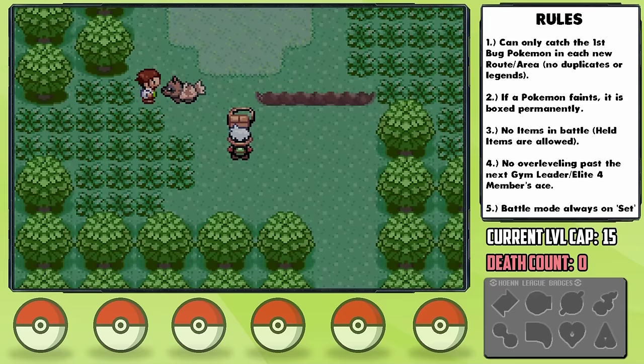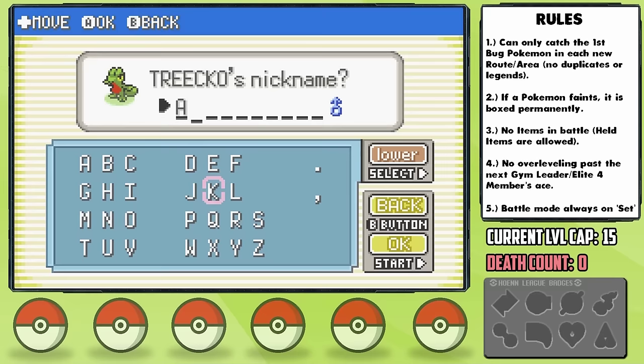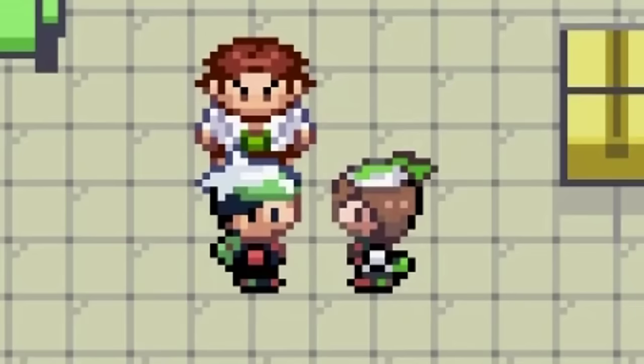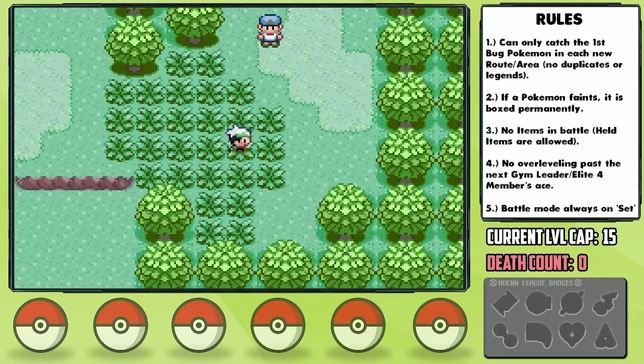Upon saving Professor Birch from the creatures he's supposed to be an expert on, we get to choose our starter Pokemon. I decide to pick Torchic because that will give May definitely the hardest challenge for our future team. I nickname it Ali, and for once I'm actually happy that we don't have Pokeballs yet. Technically the run doesn't start until we get them, so we don't have to take on May with a Wurmple and can instead smash her into the ground with Ali. May then snitches on us, and Birch forces her to give us some Pokeballs — meaning our run has officially begun.